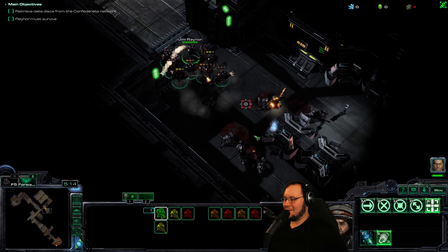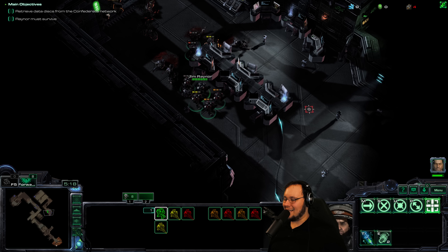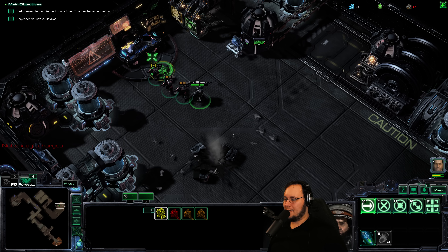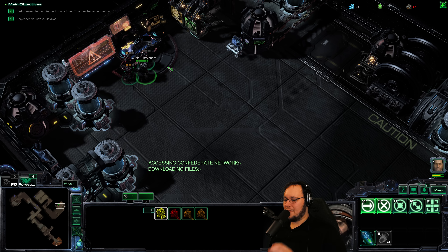I keep trying to grenade, but my issue is that in the secret mission in Wings of Liberty, T is the button to fire grenades. But in this mission it's not — it's to stim. Fire some grenades. Oh my goodness, this is really bad. Oh, did we win?